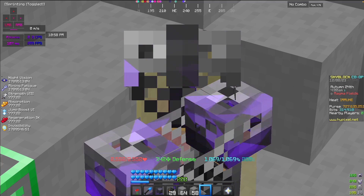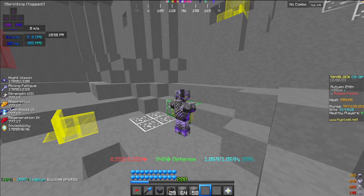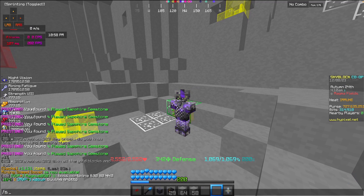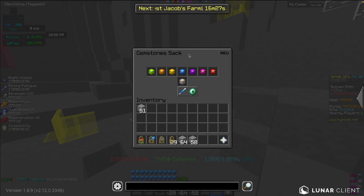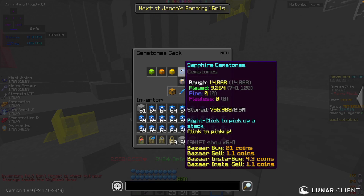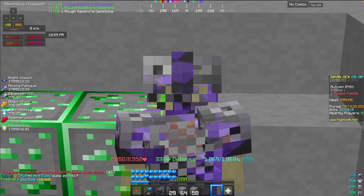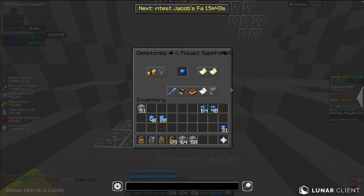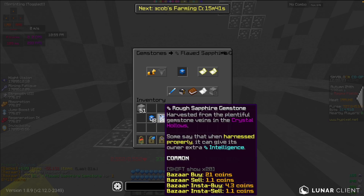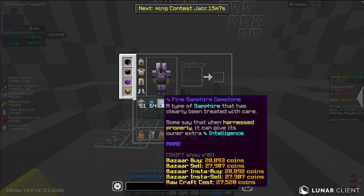We have just finished with the 15 minutes of Sapphire Mining in Sorrow Armour. Let's see how many gemstones we got — if I check my sacks and my large gemstone sack, you can see we have 757,000 gemstones. I'm going to quickly convert these into fine gemstones and sell everything that isn't fine gemstones, including flawed sapphire for 10,000 coins and rough sapphire for free. Now we are left with a stack and 48 fine sapphire gemstones.